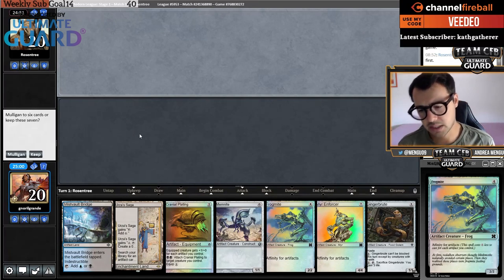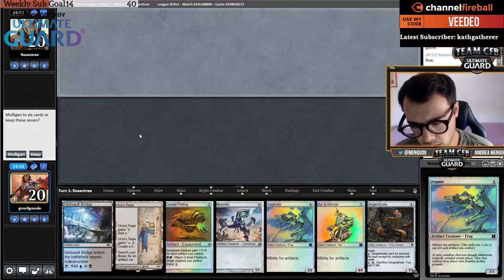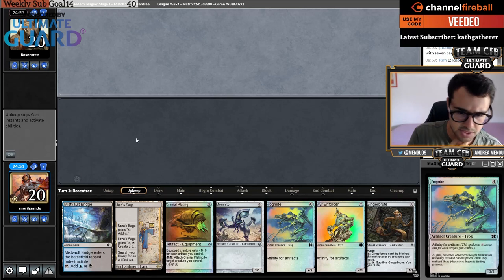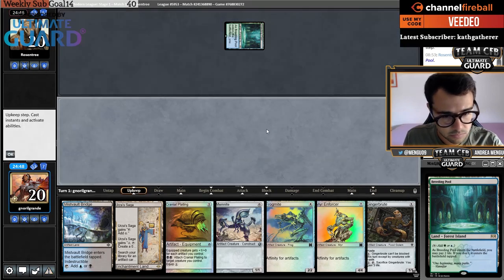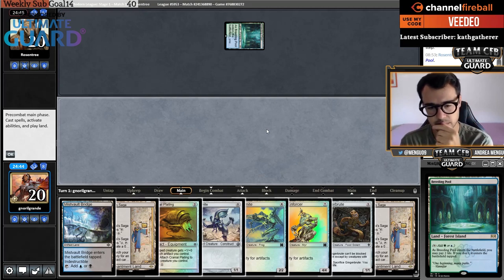We found an opponent — looks like Tron. Anything that disrupts the activated ability of artifacts is annoying: Karn the Great Creator, Collector Ouphe, Stony Silence — there are a lot of those. Let's look at this opening hand. I'm going to keep, though it definitely needs something.